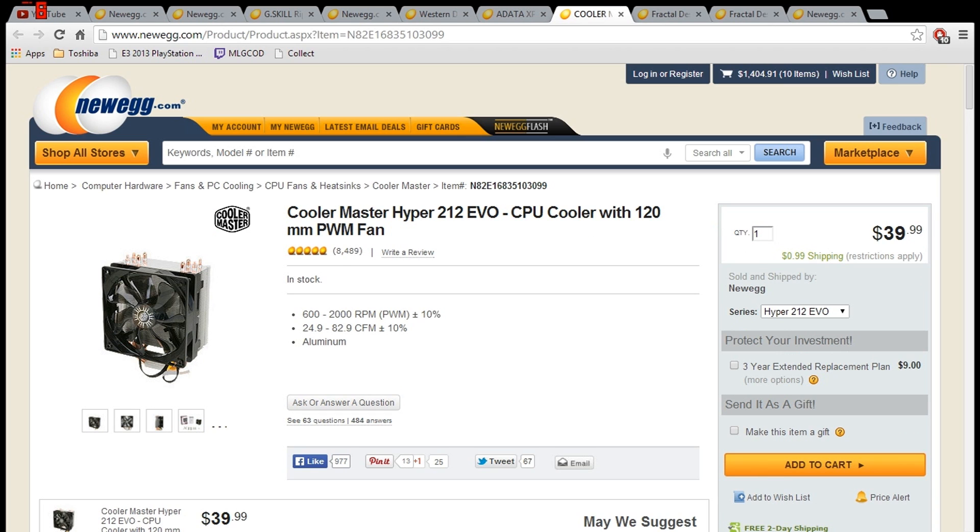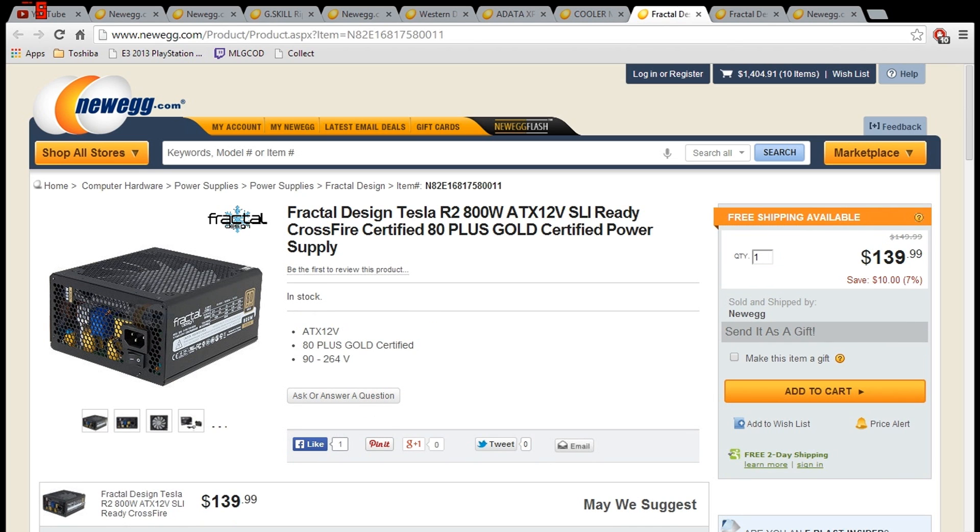I threw in a CPU cooler because it is the unlocked i5 and you're going to want to cool it, so I went with the Cooler Master EVO 212 — probably the best cooler on the market right now. For the power supply it's fully modular, a Tesla R2 800W gold rated, SLI ready — all the power you're ever going to need, and since it's modular you just plug in more cables if you want to add more. It's fairly cheap for a modular 800 watt.